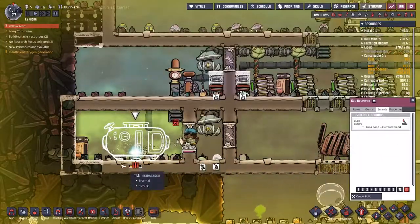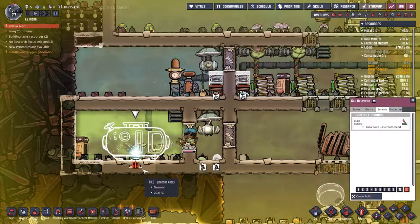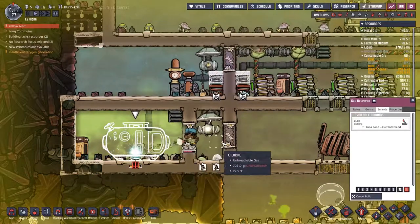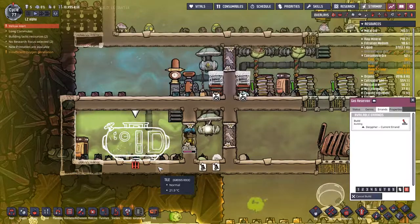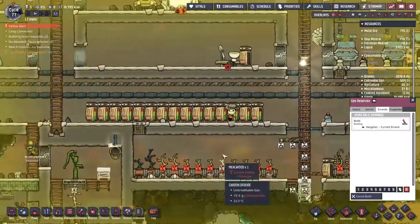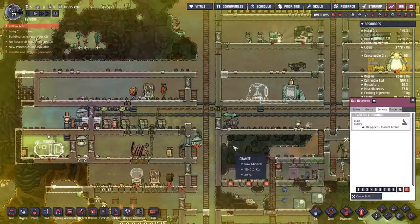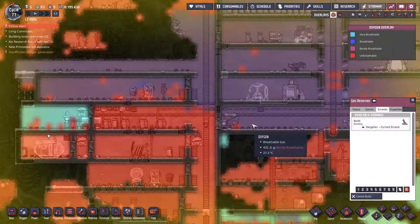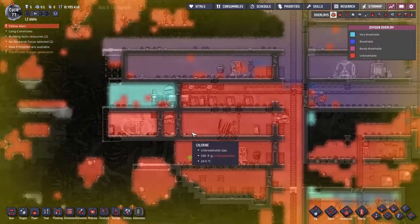Using the alert to try and get somebody — just anybody — building this gas reservoir. In comes Lunacop to make sure that the job does get finished, letting all this chlorine out at the same time. Lunacop has done her job here, but here comes the cipher. The lack of oxygen is a real problem in this side of the base — definitely stuff that needs to be addressed.